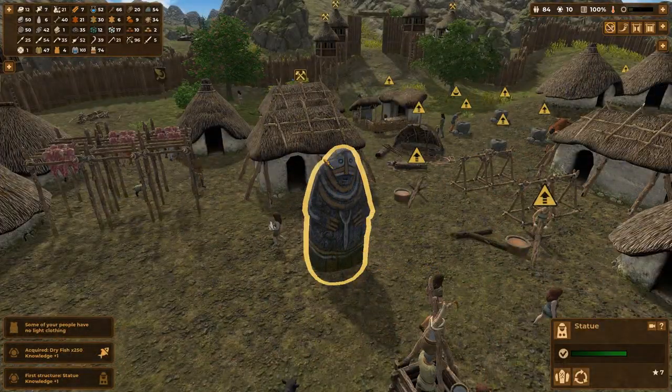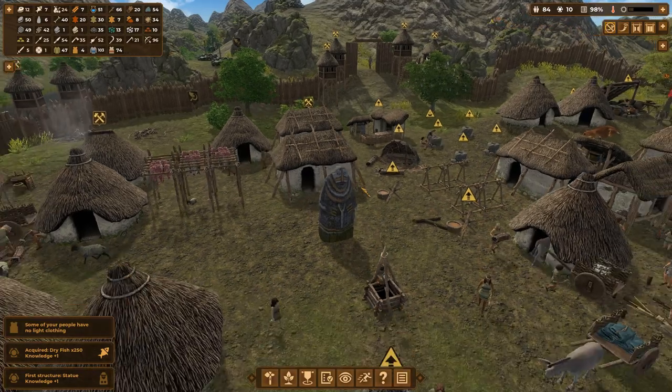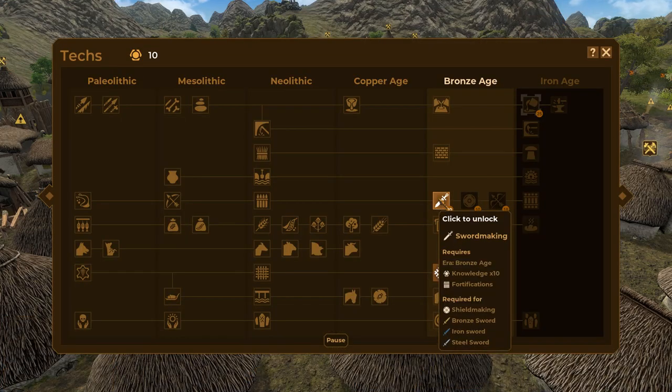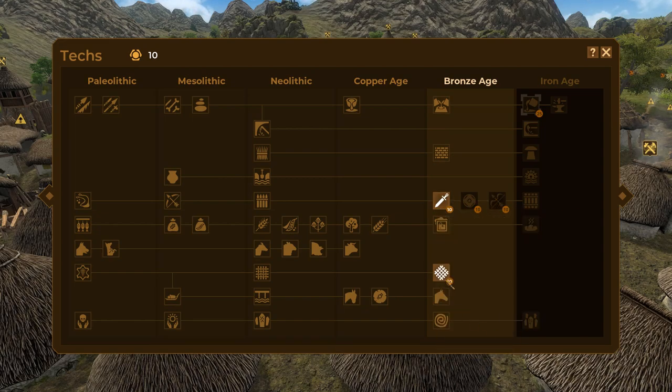We got ourselves a weird little man! What a bizarre carving that is. But I feel inspired as heck. Extra knowledge comes from that, which gets us up to 10. We can go for things like the shields and swords. I do like the idea of getting up to composite archery - that would obviously be very helpful.